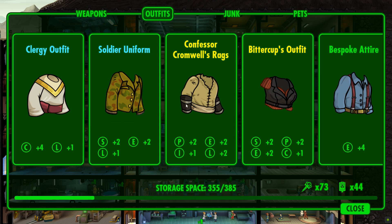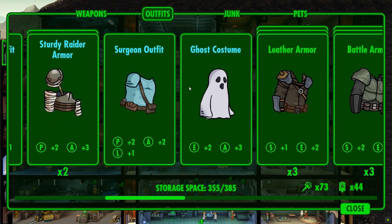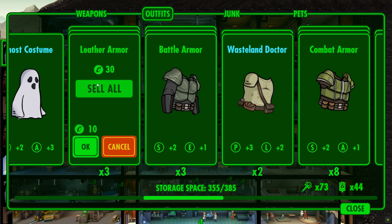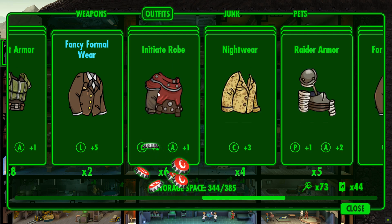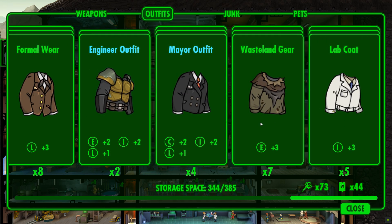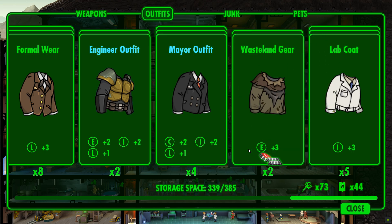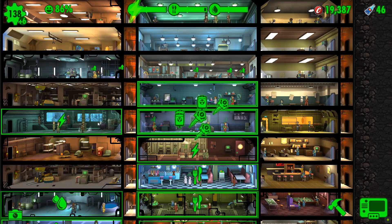What you can do of course is recycle it for legendary gear. But we've got Confessor Cromwell's rags and Bittercup's outfit just sitting in spare, because we have a duplicate of Bittercup. Let's get rid of some stuff we're never going to use - leather armor, merc gear. Good in the early game, but not where we are now. We're approaching 150 dwellers. Let's get rid of some of our excess endurance wear and wasteland gear as well. Down to a couple - that's plenty. We've got loads of additional space in our storage now.